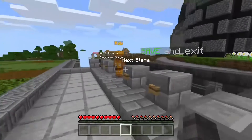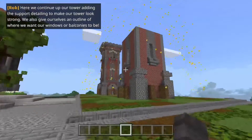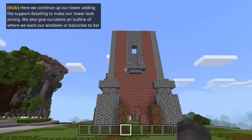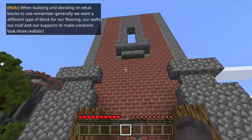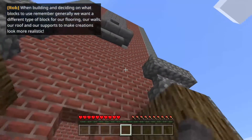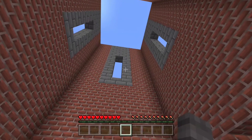Here we continue up our tower, adding support detailing to make our tower look strong. We also give ourselves an outline of where we want our windows or balconies to be. When building and deciding on what blocks to use, remember generally we want a different type of block for our flooring, our walls, our roof, and our supports to make creations look more realistic.